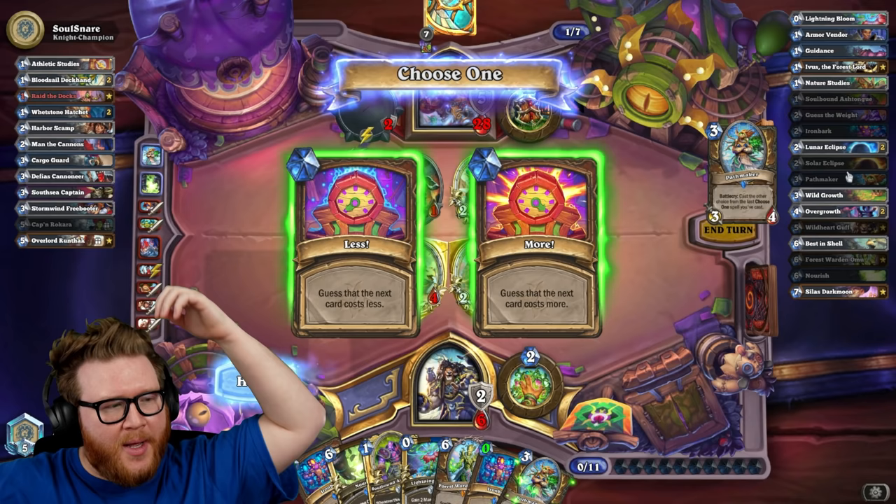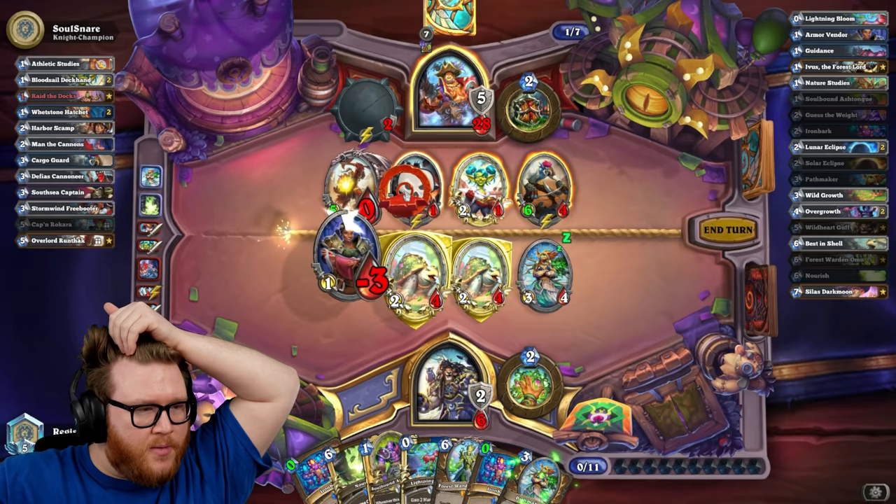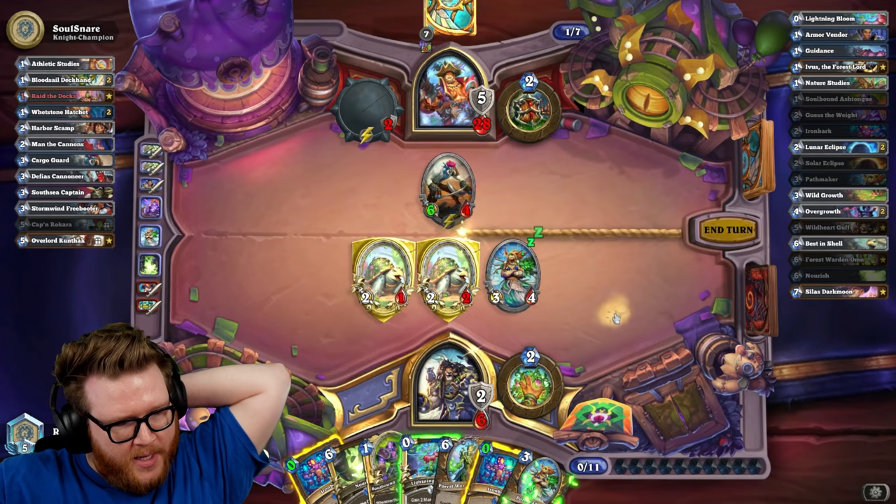I have one more good Best in Shell. I think Less is more likely but is it better? I don't know — it might be because I might be able to win this off a medium-sized Ivis. I may not need full combo. Lunar Eclipse is really good too. Overgrowth is less good but still okay technically. I'm actually not sure I even want to Ironbark here.